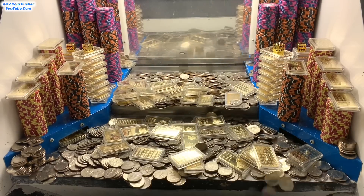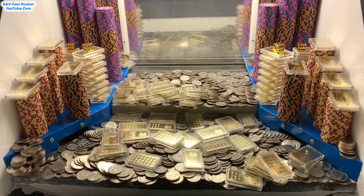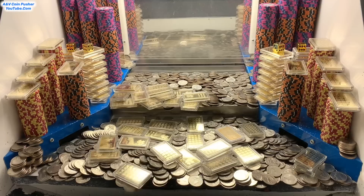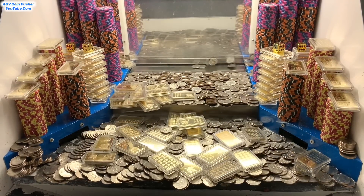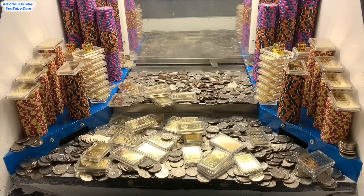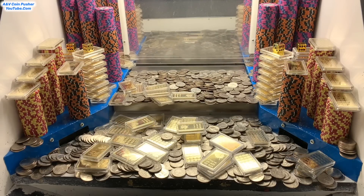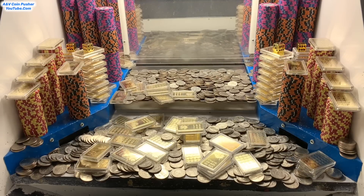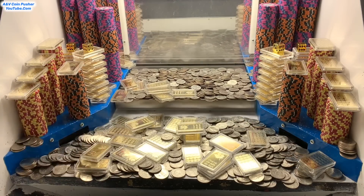Another way to win all those towers for free is if there's a red earbud in there - it means the exact same thing as the five dollar chip - but today we got the five dollar chip, didn't get a red earbud. Another way is to stack the quarters up real high back there on the pusher - if any towers were hanging over the blue shelf I could trick shot that tower into the play field. But there's really no point trying that because we got that five dollar chip. If that chip was not in there today I would have to pay two times the original buy-in to move those towers - that'd be a lot of money.